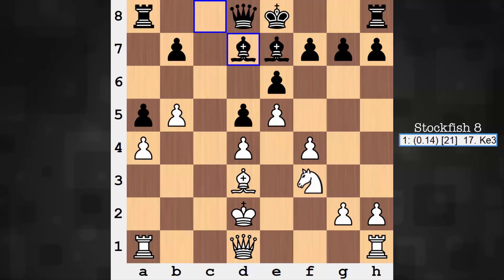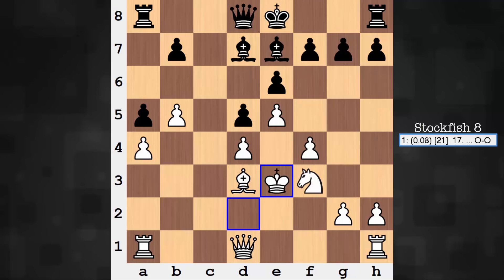Bishop d7, King to e3 — that's his home. He's secure here. This is a rock-solid center. And how do you get at the king? Look at the bishop — beautifully tied in with the central structure. The knight on f3 adds some very nice security for the king as well. It's a closed center — play is going to ensue on the wings.